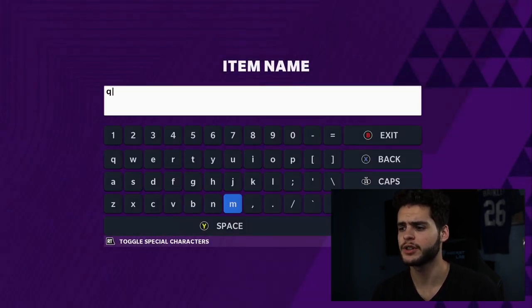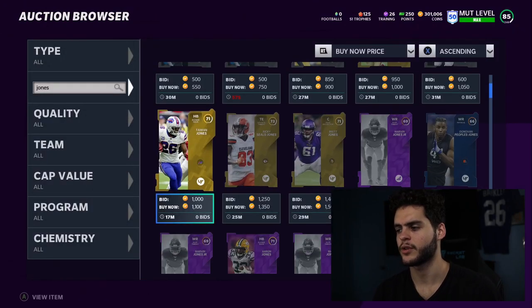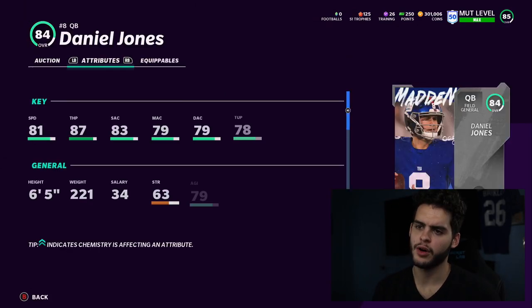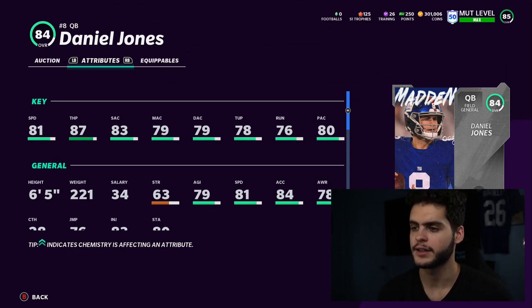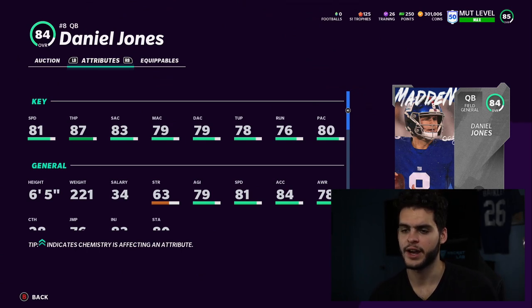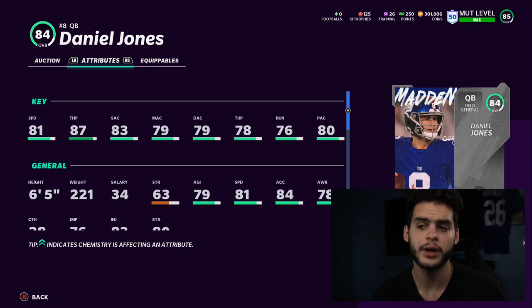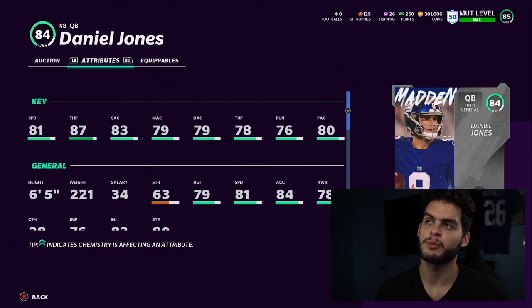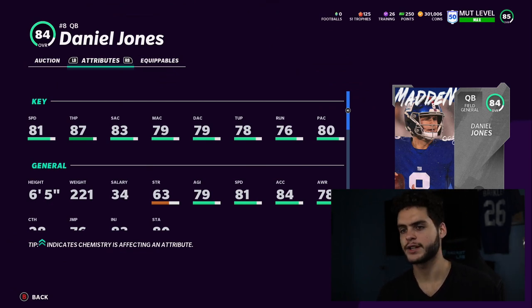We had to toss a quarterback on here — I figured it was time. I really like Daniel Jones, despite my Giants bias. He's a great budget option with his team builder card: 81 speed, 87 throw power, 83 short accuracy, 79 mid accuracy, 79 deep accuracy, 78 throwing under pressure, 76 on the run, 80 play action. He's the only mobile quarterback with good throw power that with chemistry can get up to about 80s across the board. On a budget team you're probably not going deep too much — you're focusing on shorts and drags to Robbie Anderson, cutting it upfield. That throw power is huge because a lot of budget quarterbacks don't have it.